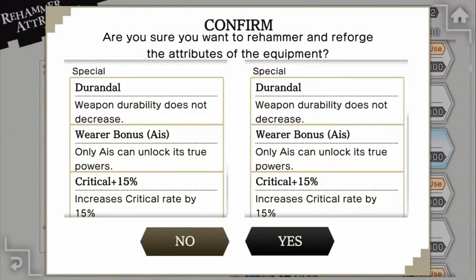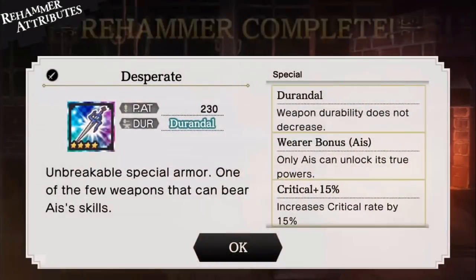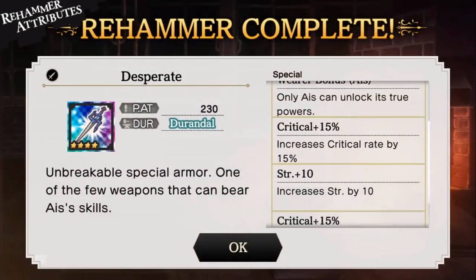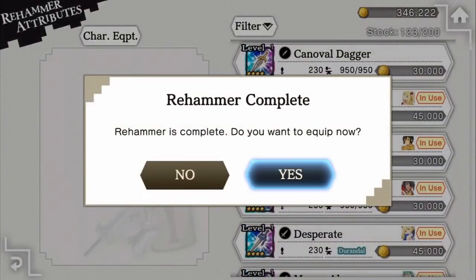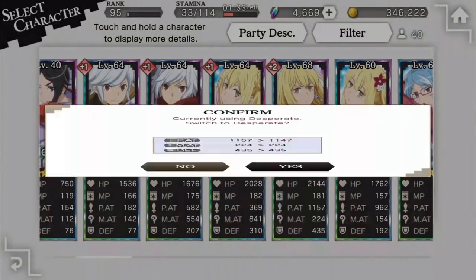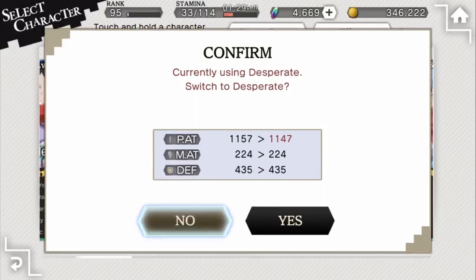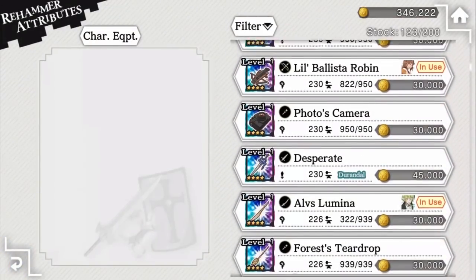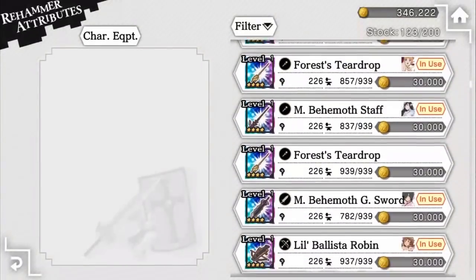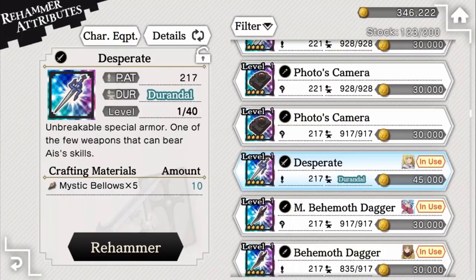When re-hammering the status on your equipment, you will use up Secret Hammers, a new material obtainable from crafting quest and dispatch quest. When re-hammering the attributes, you will use up Mystic Bellows, also obtainable from crafting quest and dispatch quest. The advantage to re-hammering rather than remaking equipment is that if you craft something with max attack, like 230 attack on a character weapon but with undesirable attributes, you can simply re-hammer the attributes instead of crafting from scratch, as you might not see the 230 attack again.